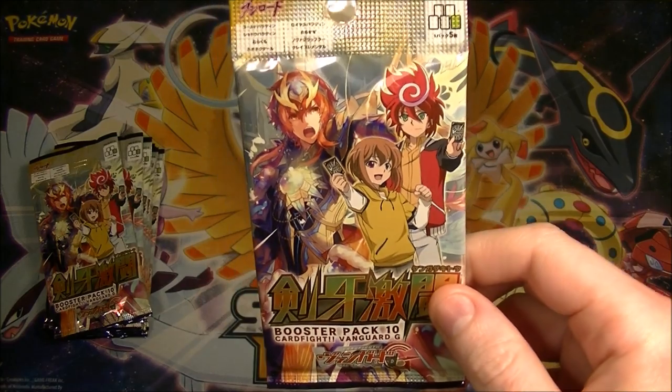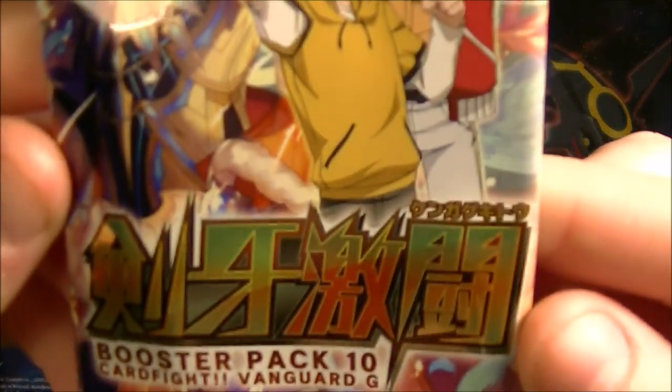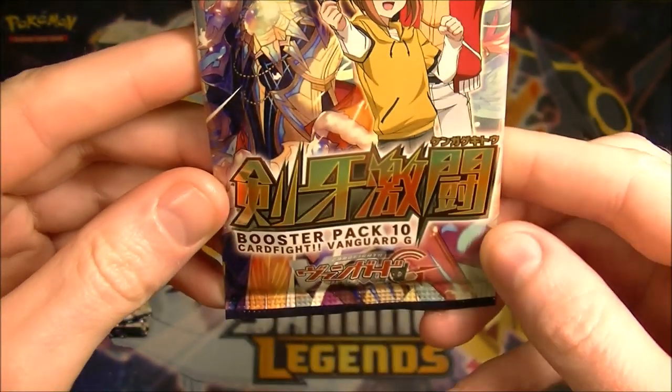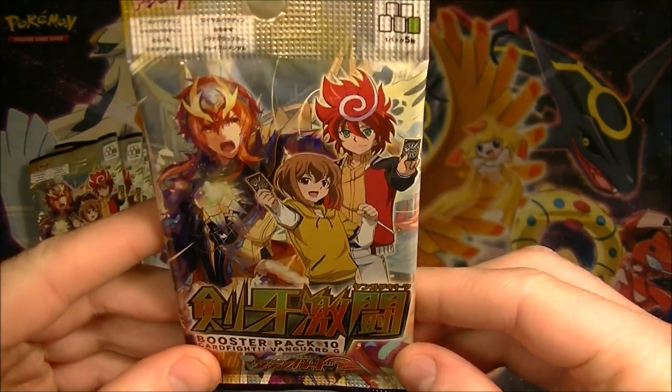I could only get 9 packs - they only had 9 left, so I got 9. It's called Kengaku Kito - I don't know what that means - but it says Booster Pack 10, Cardfight Vanguard G.